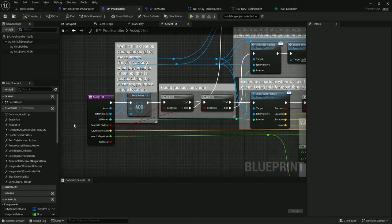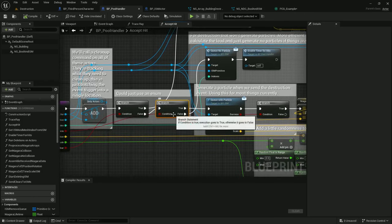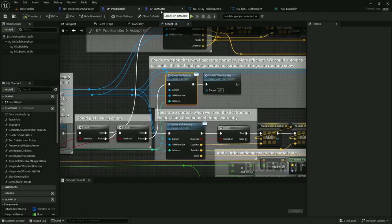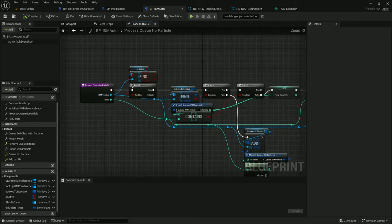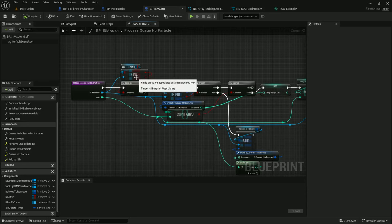If generate particle is set but full clear is not set, we go to Cue No Particle and enable timer with hits. Cue No Particle goes into the Blueprint interface on the ISM actor and calls Cue No Particle, which goes into a function: process Cue No Particle. We see if the object is in a map that tracks whether it's active. If it's been fully cleared out, it's not active and we don't have to do anything. It also serves a second purpose: when I do a full destroy, I set this flag and then go into the final cleanup phase.